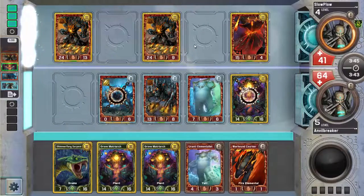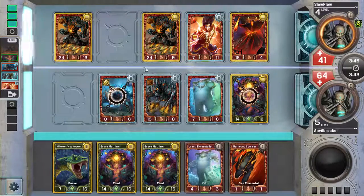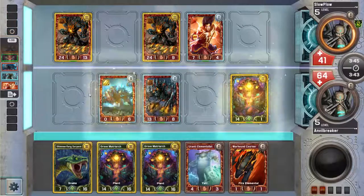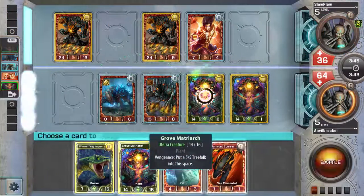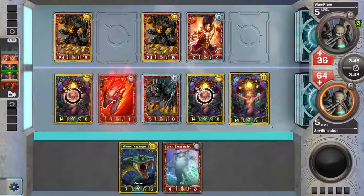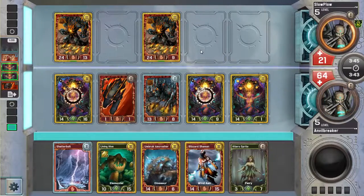He has a Sap, so I'll throw something in front of this. I'm hitting him for 14 with this Grove Matriarch. I can play more Grove Matriarchs — I think that's what I'll do. Play a Grove Matriarch here and here, and I'll play a dog in front of this guy — get him for 1. So that's 15 damage, puts him at 21. If I do 1 more damage to him, he dies to poison in 4 turns — he dies on my following turn. If I do more than 1 damage to him, he's dead. Plus I have a Shatterbolt in my hand, so I can just do 9 to him and he's dead to that as well.